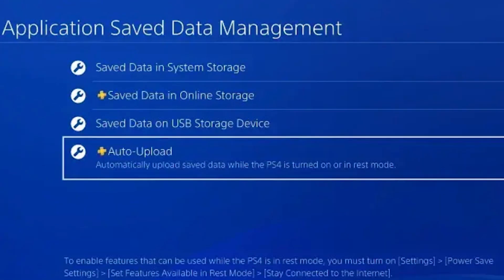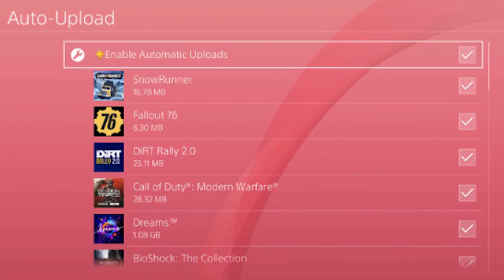Next, you'll want to automate the backup process. Navigate to Settings, Application Save Data Management, Auto Upload. Make sure the box next to Enable Automatic Uploads is checked. This will automatically back up all of your saves to the cloud. Alternatively, you can manually select which save game data is backed up by checking the boxes next to each title. Your PS4 will now upload your save game data to your PS Plus account whenever you put the console in rest mode.